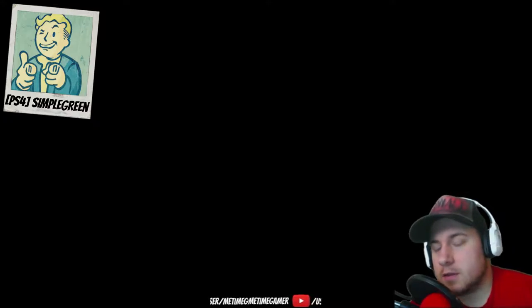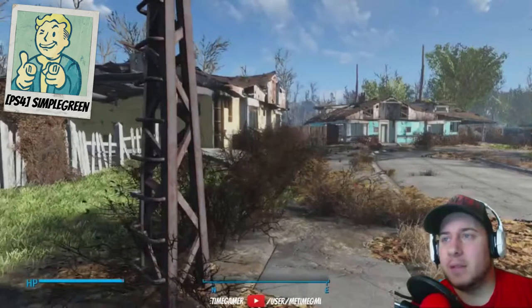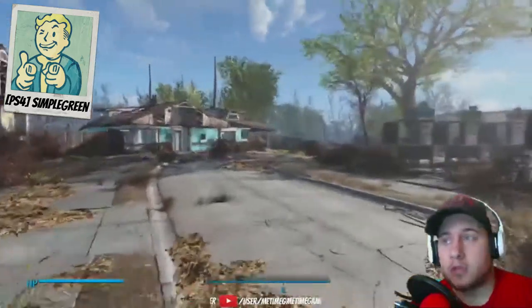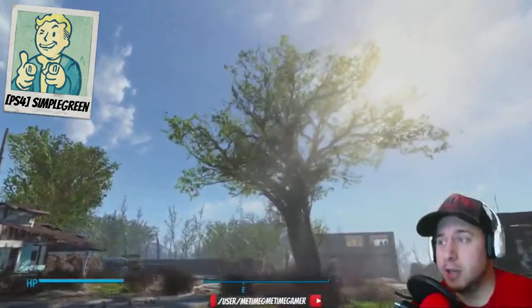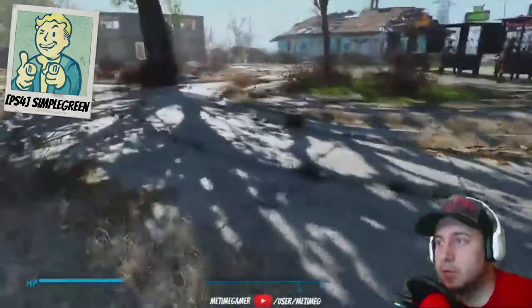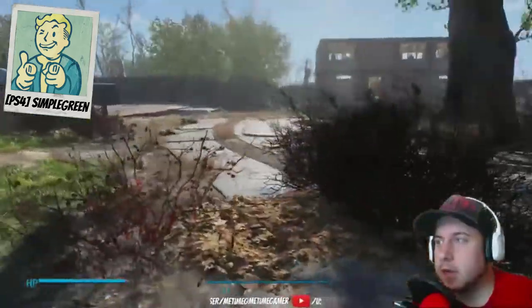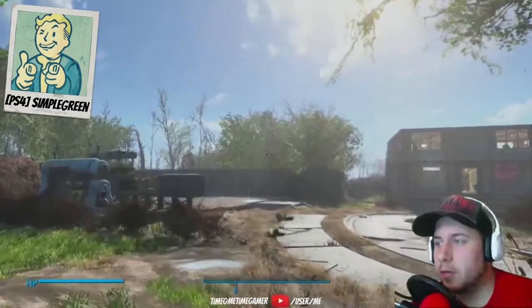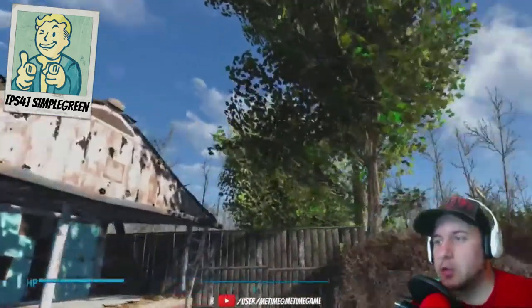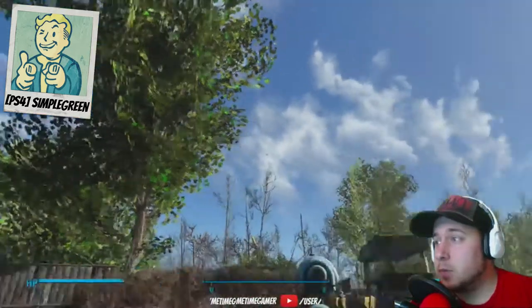The first one I'm going to load up is called PS4 Simple Green - I'll be going to Sanctuary and we'll see what it gives. So basically what this mod does is it adds greenery. Using assets from the game itself, it adds trees - the tree actually looks nice - and it adds grass too, which was pretty grayish before. It looks pretty cool. You can see the nice shiny trees over there which weren't there before. Looks like we're living in a normal non-post-apocalyptic world.